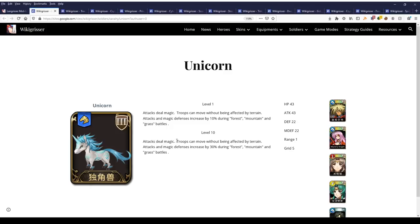In addition to that, the troops can move without being affected by terrain. And attack and magic defense is increased by 30% during forests, mountains, and grass battles.